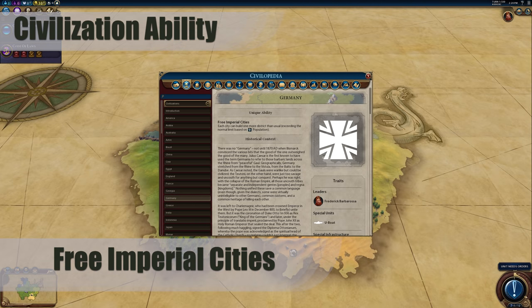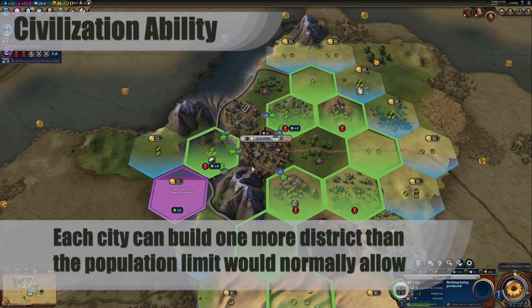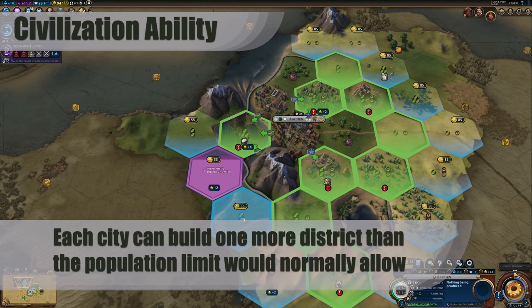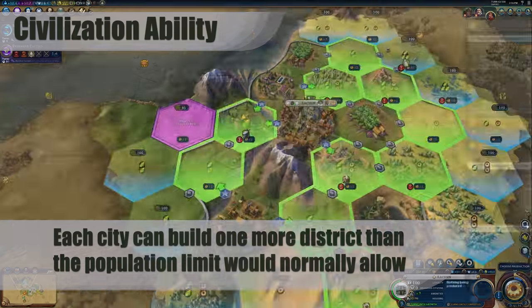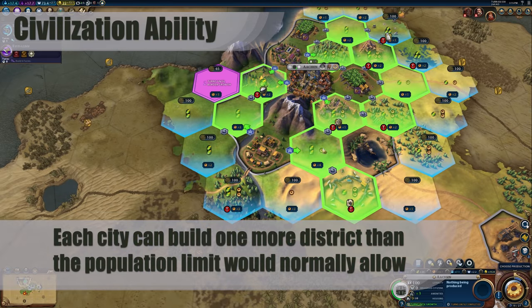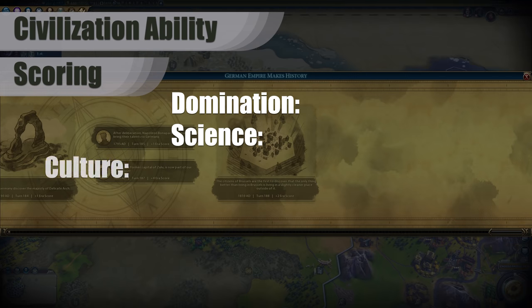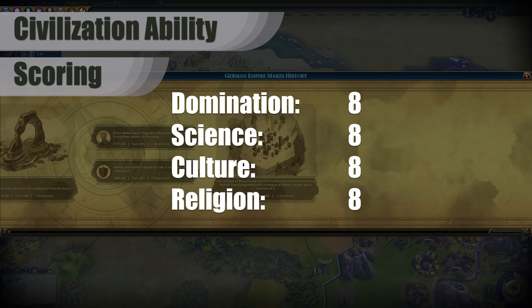Germany's civilization ability is called Free Imperial Cities. Each city can build one more district than the population limit would normally allow. This bonus may not seem like much at first glance, but it is an incredibly strong bonus that can help you to have highly productive cities even if the growth potential is low. You might even consider keeping your cities relatively small on purpose so that you can maximize the happiness bonus everywhere. The overall scores for this bonus? I would give 8s across the board. This bonus is very versatile and will enable even your smallest cities to help progress you towards any of the victory types.